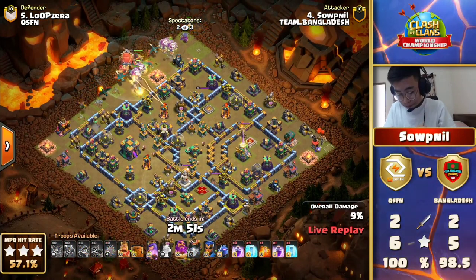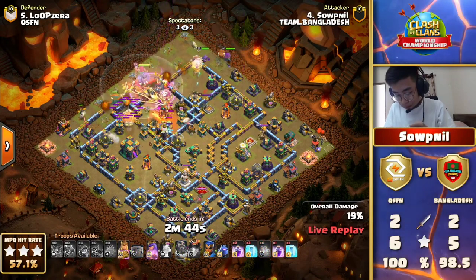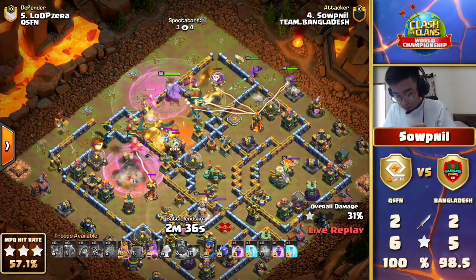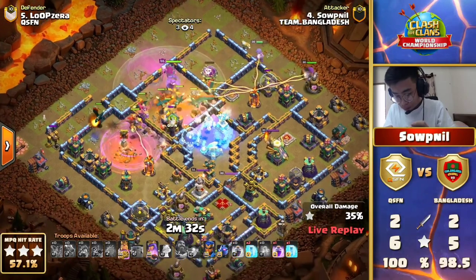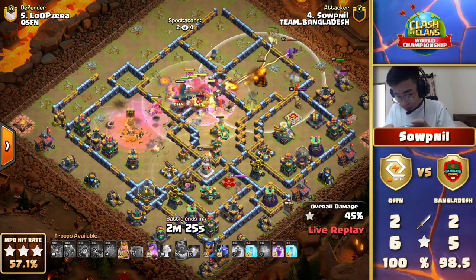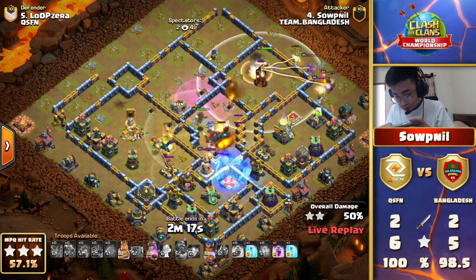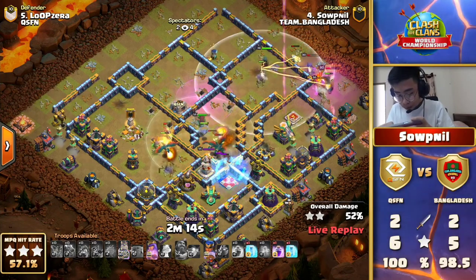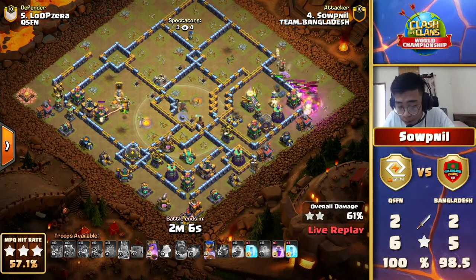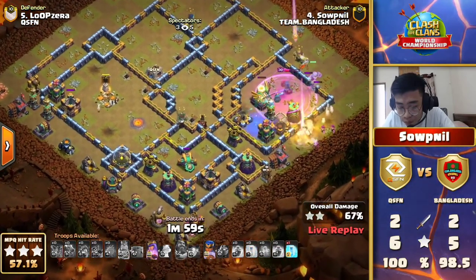Team Bangladesh need to 3-star this one to stay close to QSFN, and we see one of the strongest strategies again in the current meta — Dragons, Dragon Riders, and a Blimp into the Town Hall direction. No Clone whatsoever, just a ton of Rages and Freezes. There is no brake pedal on this crazy train — Softnil is moving in just as hot and fast as the first attacker from this squad, with Dragons and Dragon Riders, powering through air skellies in the center with Rage spells.